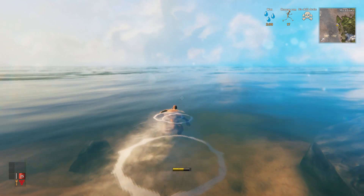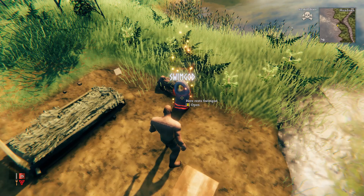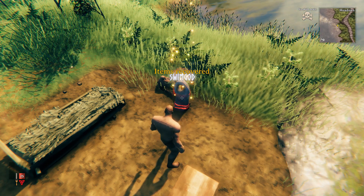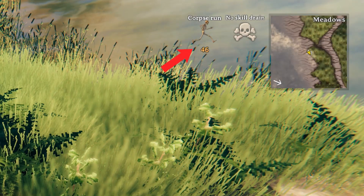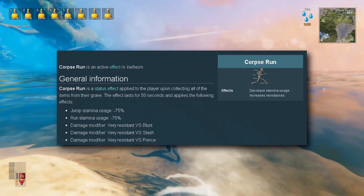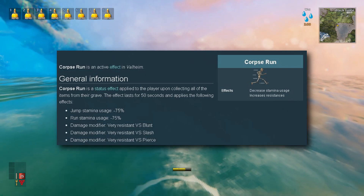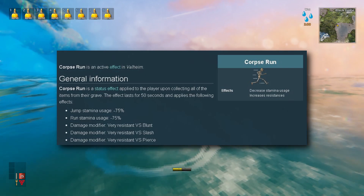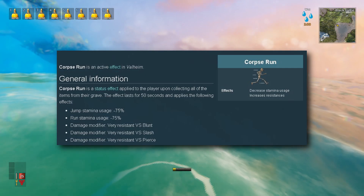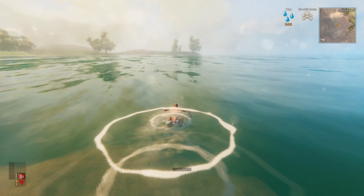In order to activate corpse run, you must empty out the entire tombstone — either by transferring items to your inventory or by dropping them on the floor. Once your tombstone gets destroyed, corpse run becomes active. On the wiki it states that corpse run is a status effect applied upon collecting all items from your grave. The effect lasts for 50 seconds and applies: jump stamina usage minus 75%, run stamina usage minus 75%, and three damage modifiers that make you very resistant to blunt, slash, and pierce.